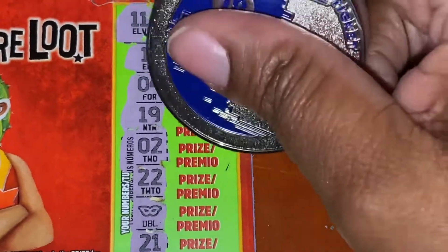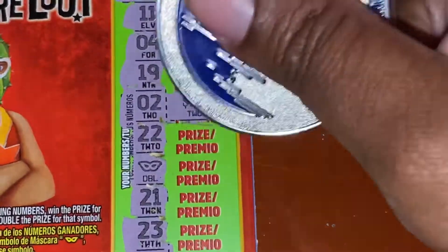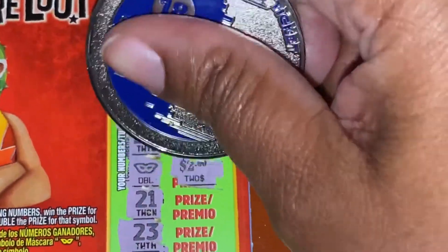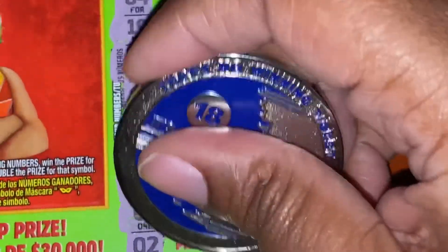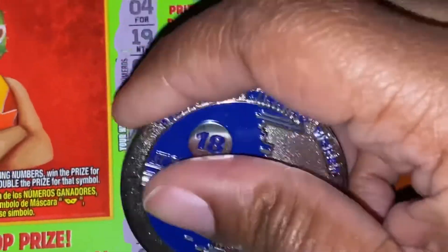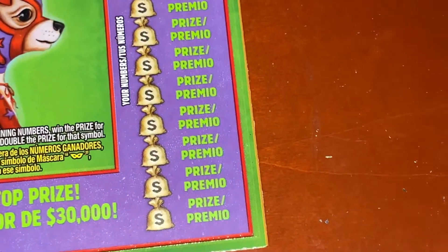For the 11 up here, small zeros for two dollars. Then we have a two — two more dollars for four. Then we have a double, so that's four — four plus four is eight. And I'm guessing this is two for ten — yep, ten dollars! Paid for these tickets. Awesome sauce! On to the last ticket.